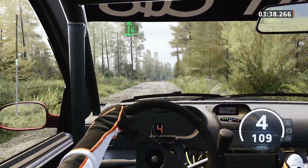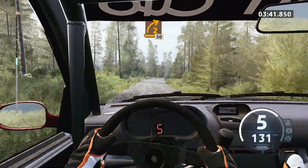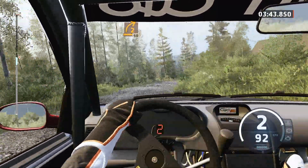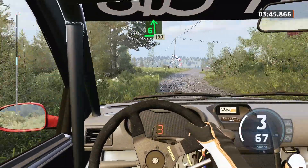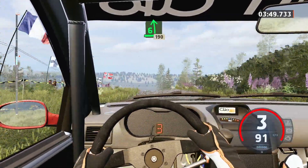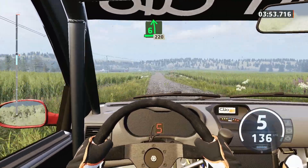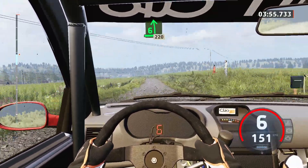Break, 80. Lead to right, half long. Pass junction, 50. 6 left over crest, opens, long. 190. 6 left, sharp, over small jump, slowing, 220.